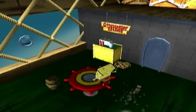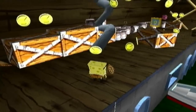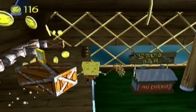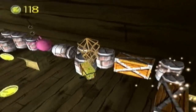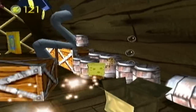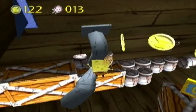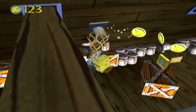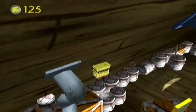Everything that's left inside Bikini Bottom for now is just what's up here in the storage room of the Krusty Krab. So once we collect the tile right there, that will be the very last tile of Bikini Bottom. The max amount of jellyfish you'll have for now is 13, and the max amount of doubloons you'll have for now is 126.